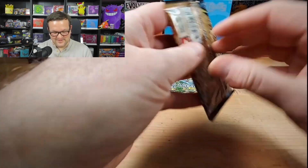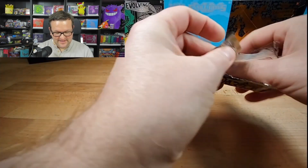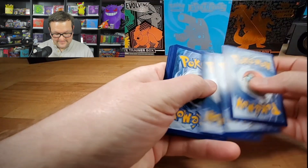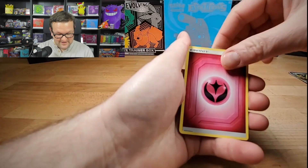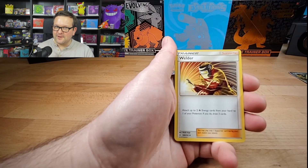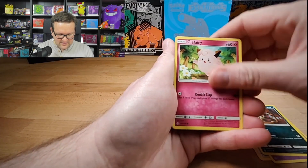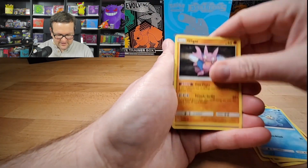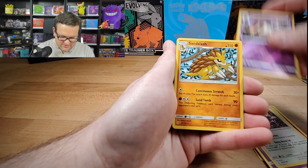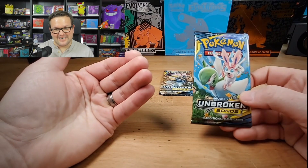It's a blast to open these though — I'm extremely grateful I had the opportunity to purchase them. Hoping for something crazier. Fairy Energy — another thing you don't even see anymore, I don't think it's in sets anymore. Welder, Haunter, Croagunk, Clefairy, Seel, Gligar, Misdreavus, Glameow, Ekans, Sandslash. 0 for 3 on Unbroken Bonds, two packs left.